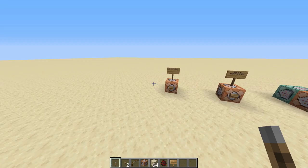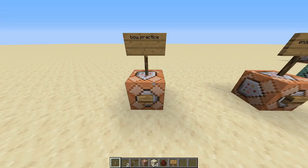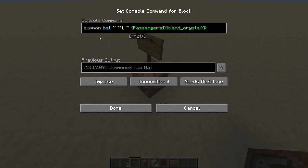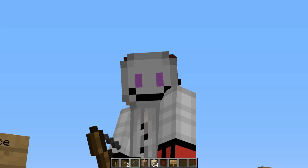For the first one, I'm going to show you a bow practice trick — it's a really fun way to improve your aim. I summon a bat, and this is why I'm playing Java Edition, because you can't do this in Bedrock. There's an end crystal riding on the bat, and you can do this with any entity, but the end crystal is fun because it explodes.